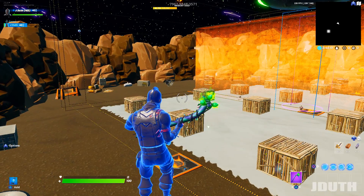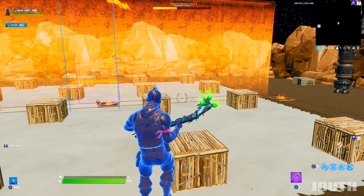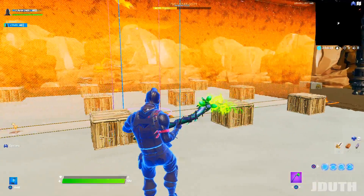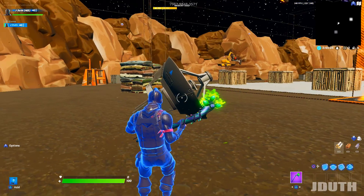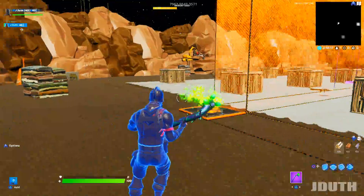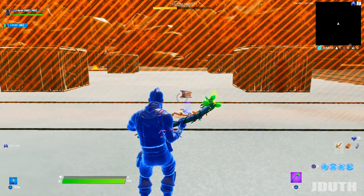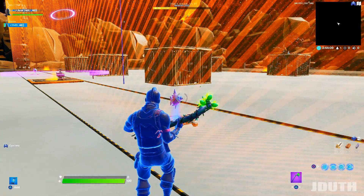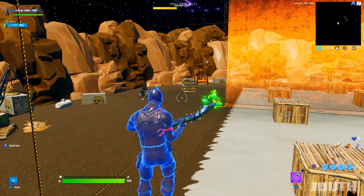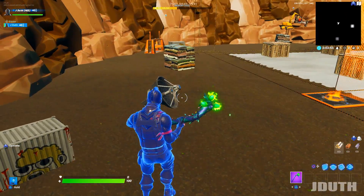Just for you guys watching the video — there is a secret easter egg on this map. That little satellite on the far side: if you shoot it, it has 2,000 health. If you break it during a game, it turns on spawners in the middle that have a chance of giving you more materials or even a gold RPG. Nobody in playground fill is going to know to shoot it, so your boy's looking out for you.